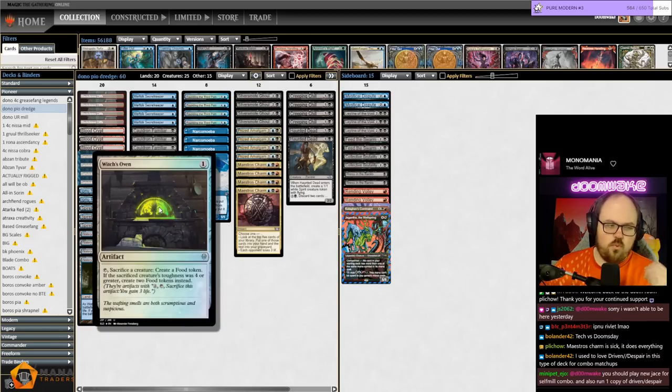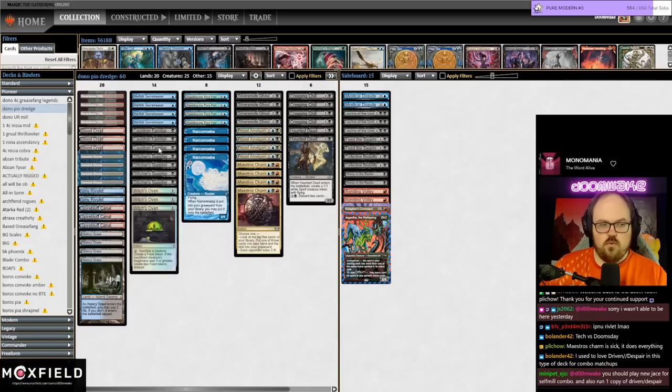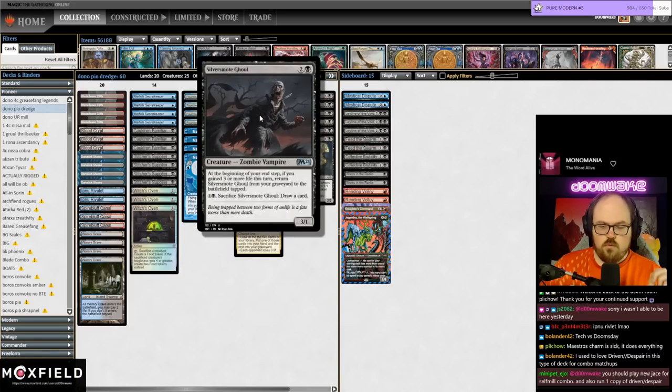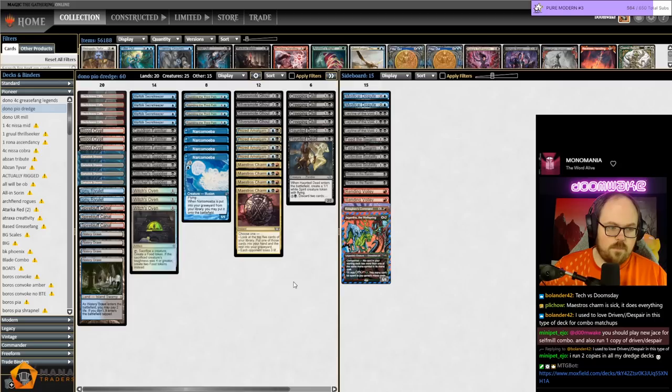Witch's Oven creates a food token. There's a cool loop with Witch's Oven and Silver Smog Ghoul where you sacrifice Silver Smog Ghoul to get a food, then sacrifice the food to gain three life, which brings back Silver Smog Ghoul, which then also brings back Prized Amalgam. Really cool synergies going on here.